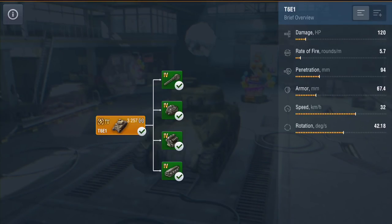As you can see, the damage isn't great, the rate of fire isn't great, penetration is pretty average, the armor is pretty average, the speed isn't bad, and the rotation is okay. So it's not looking great so far — but what about the actual stats when we get into it? Let's have a look.